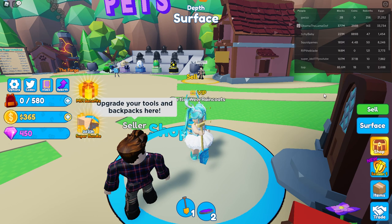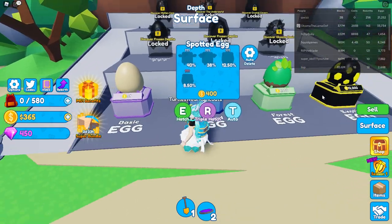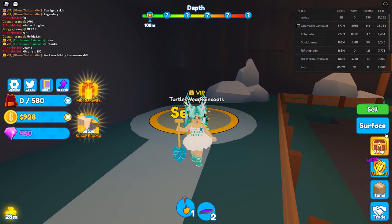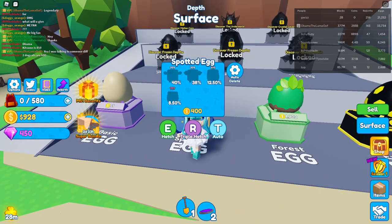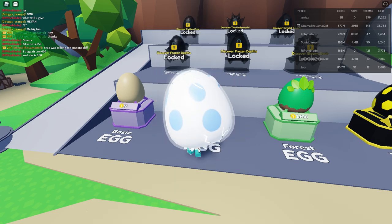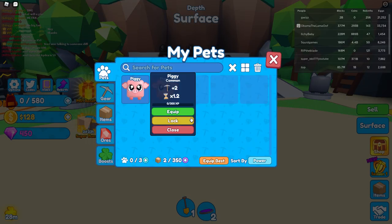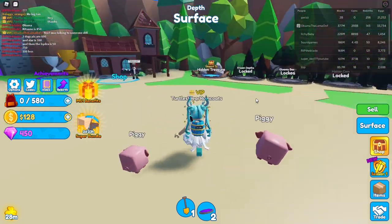I still have 365 coins. We haven't gotten a pet yet — let's get a pet. The basic spotted egg is 400 — I want to go for that. Now I have 928. Let's go to the surface and buy two of these eggs — 1,900 each. We got a piggy! He is so cute, it was a common but he's still cute. We got two piggies. Let's equip them — they give me plus two mining and 1.2 speed. That's not bad, they're going to help me mine a lot faster.